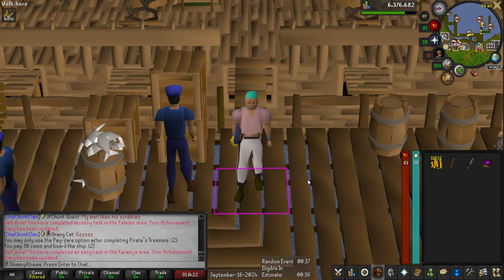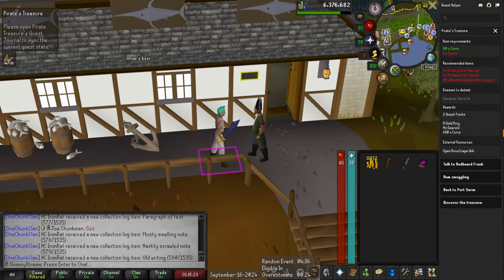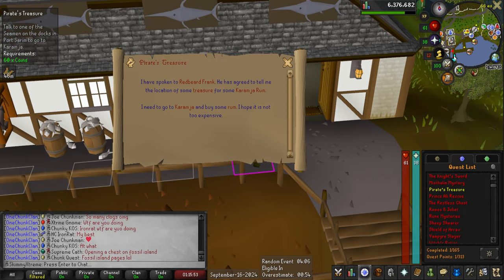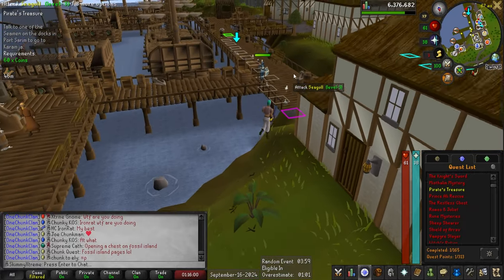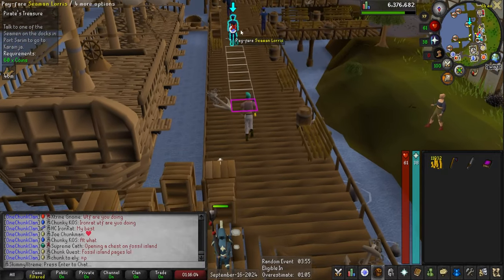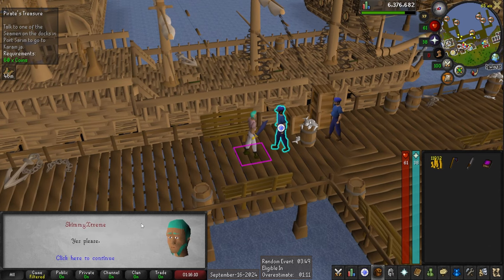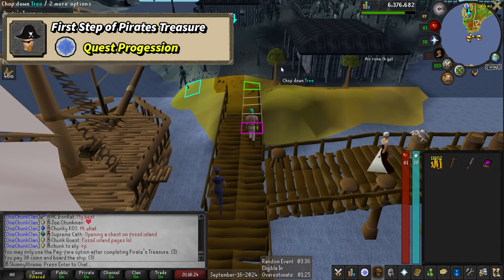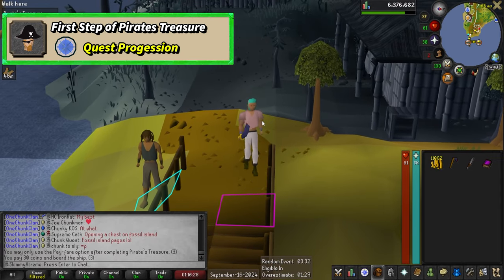Now we have a couple of quest steps. I'm going to do Pirate's Treasure up to step one — probably just starting the quest. The quest is started. The first step needs me to go to Karamja — literally the diary task I just did. I should have done the quest step first, but it's only 30 coins so not a big deal. The next step of the quest is outside my chunk, so that task is done for now.